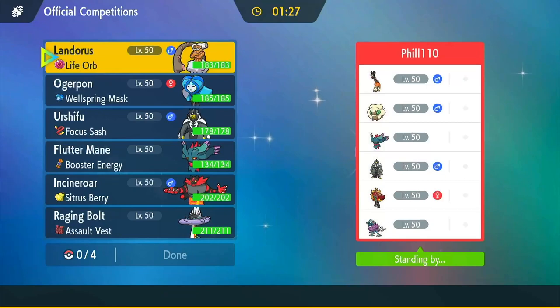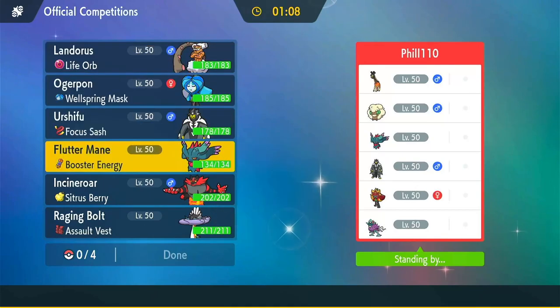Alright, so we have Frigograph, Whimsicott, Flutter — that's likely a Dark Urshifu, could be a Water Urshifu for a fire-water-grass core. We also have a Walking Wake and the Hearth Flame Ogre Pon. I definitely want Flutter here for any taunting. I do have a slight issue with the Walking Wake — they'd likely have Sunny Day on their Whimsicott.